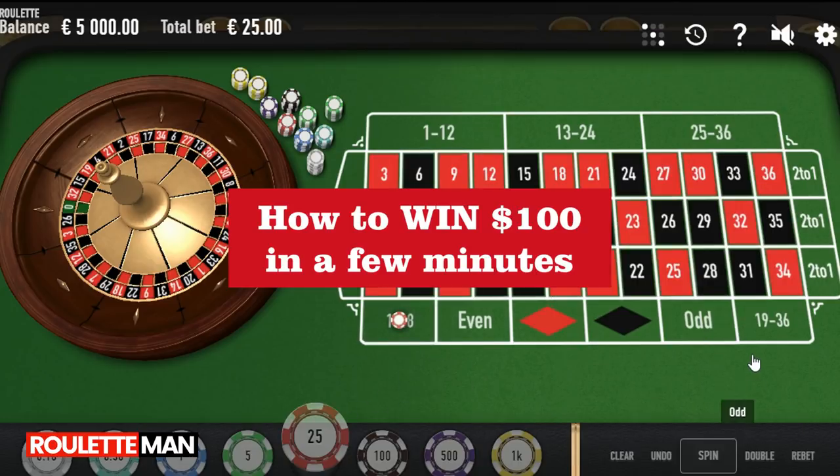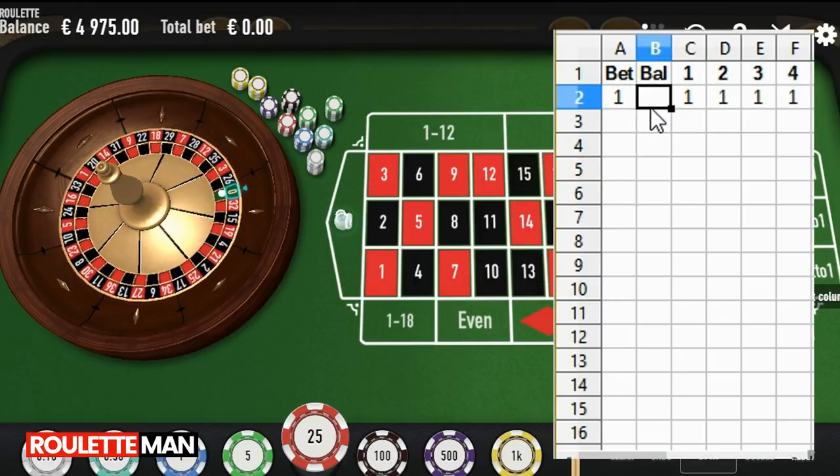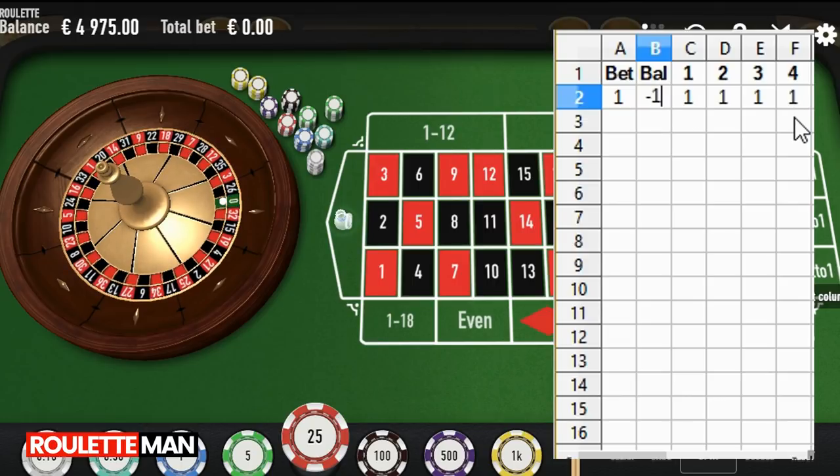We got the green monster. Our balance is now negative one. What's going to happen is we are going to start a second column. When you lose, you're going to take that negative one result and put it into the first available column that has not been altered. So the line becomes from one, one, one, one — it becomes two, one, one, one. But we always bet from the farthest column, so we're going to bet one again.